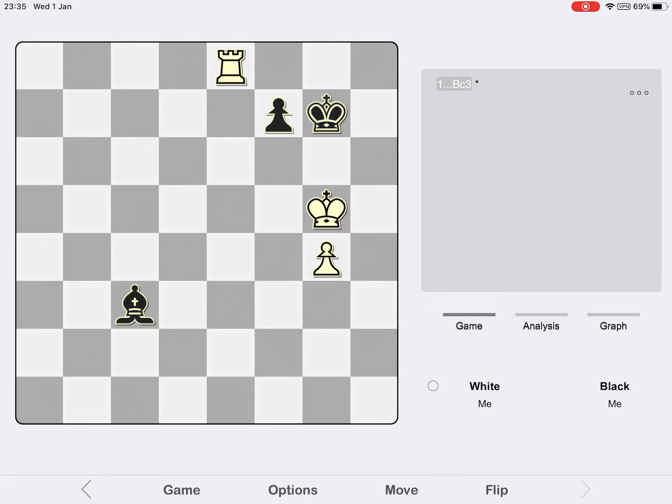The position chosen comes from a game between Ivan Farago and Pierre Luigi Piscopo, played in 2005. Ivan Farago is a Hungarian grandmaster, and a wily and extremely experienced player.